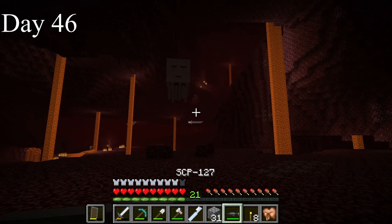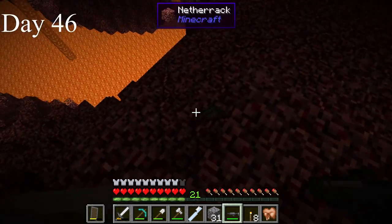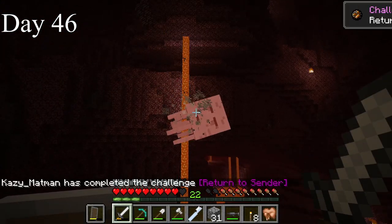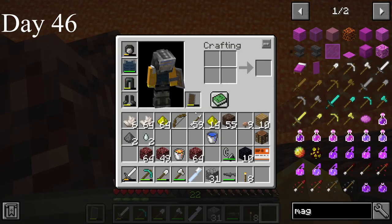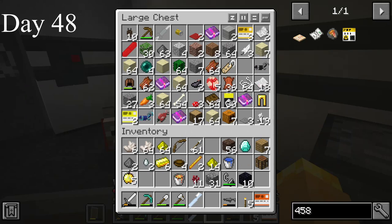I got lost in the nether and started running low on food, so I picked some mushrooms to make mushroom stew. I got a gas tier — I need a total of 3 of them to make all the SCPs. I got another gas tier. I didn't get out of the nether until day 48. I lost a budge and got 2 blaze rods at one point.